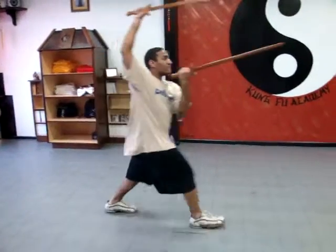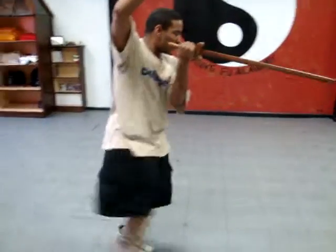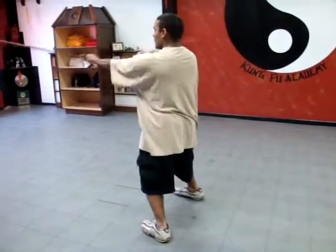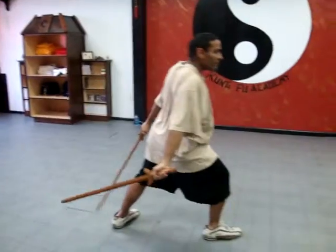Hit on the ball of your foot. Good. Fox step. Fox step. Sword both clear. Both swords point up. Toe kick. Look back to him. Step double thrust.